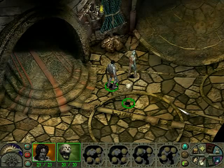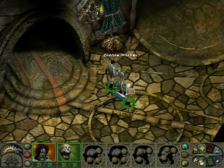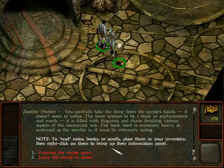Hi there and welcome back to Planescape Torment. I'm Byron and we are on the first floor of the mortuary talking to a zombie worker. This doddering corpse has had its eyes sewn shut as well as its mouth, and the number 732 is carved into its brow. The threadwork keeping its ocular cavity sealed looks extremely old. You notice he is carrying a huge tome in his hands, as if taking it somewhere. We carefully take the tome from the corpse's hands. It doesn't seem to notice.